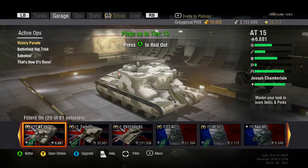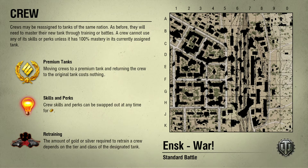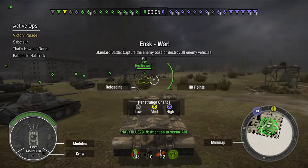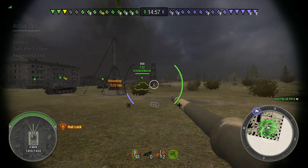Hello everybody and welcome back to World of Tanks Xbox 360 Edition. I am Knight in Phoenix. Today I have some gameplay from Grey Ghost and he is playing his AT-15, which is the British Tier 8 tank destroyer. The map is ENSK and it is the war variation.